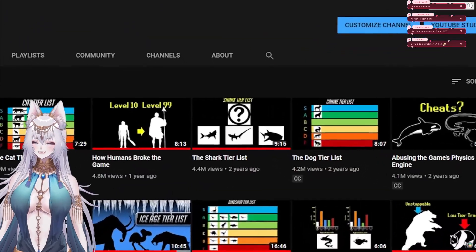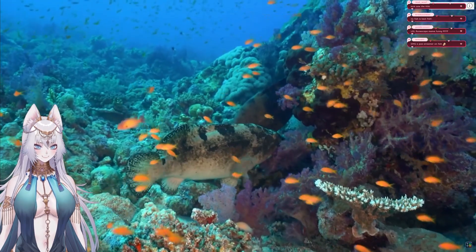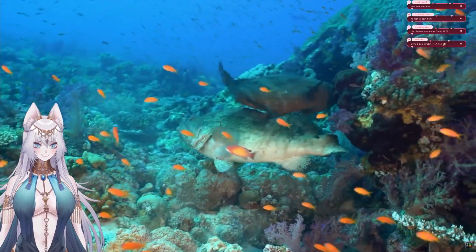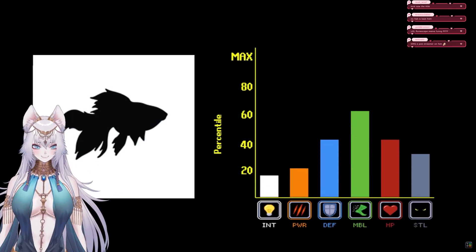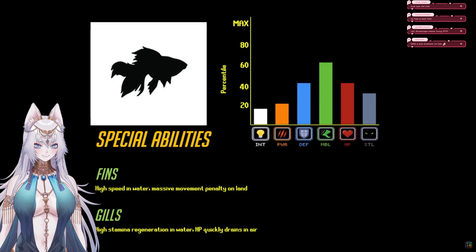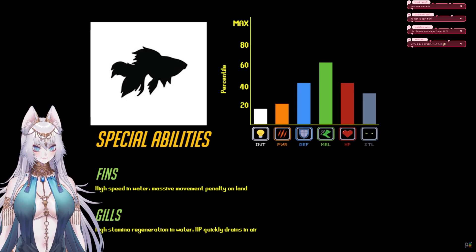Quick disclaimer: since I've already made the shark tier list, I'm omitting sharks from this video. Before we dive into the tier list, I want to give you an overview of the abilities commonly found in the fish faction, as well as some background on the history of the fish build.